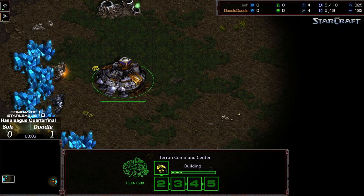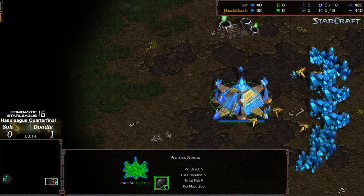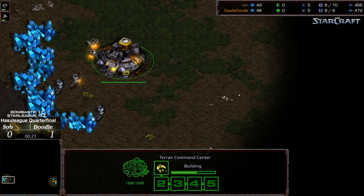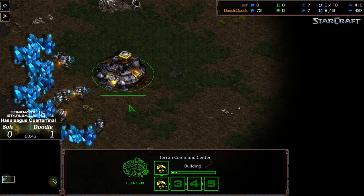Welcome to another commentary by Diggity. Bottom left corner we have So, starting as the gray Terran. Bottom right corner we have Doodle, starting as the orange Protoss. This is on Neo Sylphid, a map that could be trouble for early ground engagements. So was able to dispatch Fisheye in earlier rounds — Fisheye is no slouch of an opponent. Game one went to Doodle easily, as So went for the quick command center with a delayed barracks, meaning zealots were in the base with SCVs pulled to defend.